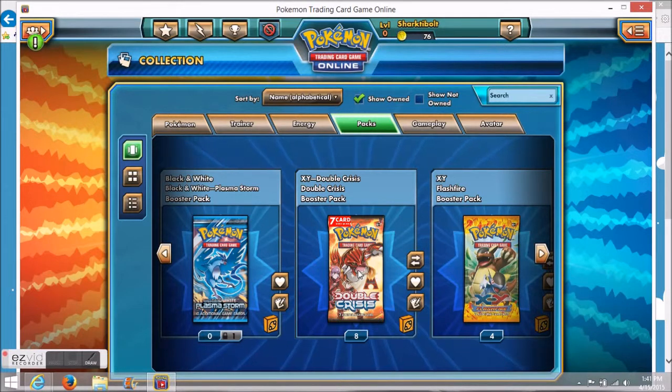Hey guys, how's it going? This is God of Transformable. Today I'm opening up half of my double crisis booster packs for the online card game — so obviously that's four packs. We're going to go ahead and just jump straight into it.